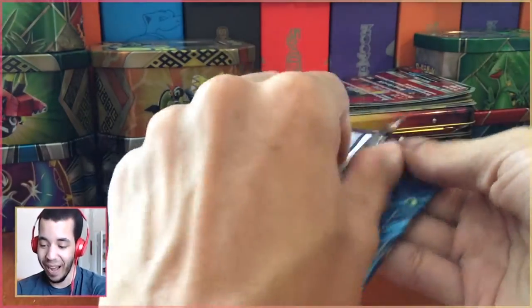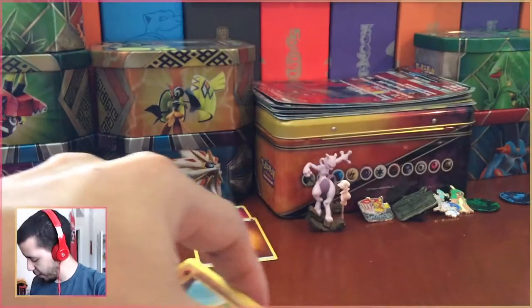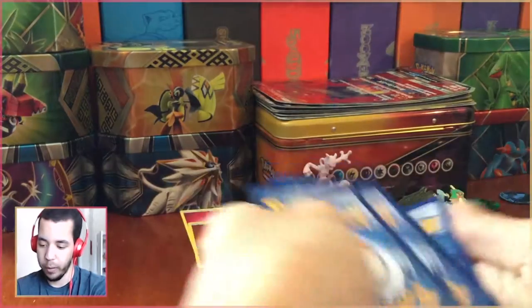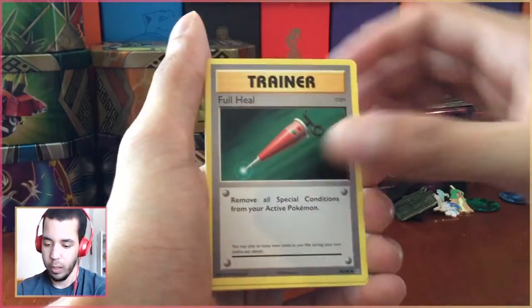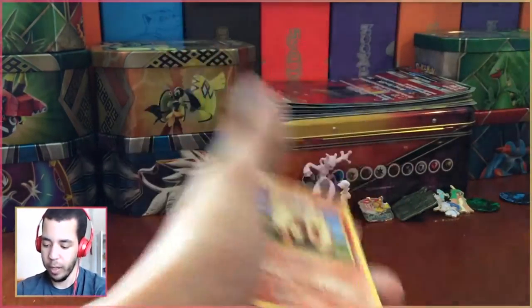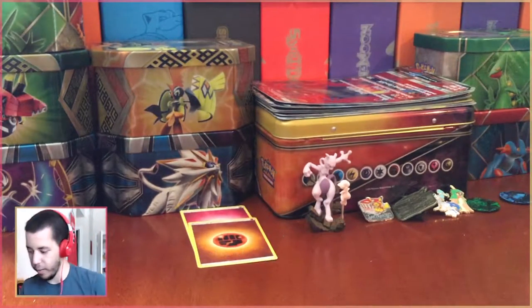We're going to take a break talking about Incineroar for a minute — my favorite starter of all time is Charmander, with Charizard tied for my favorite Pokemon of all time. Now we're at three and two. I love these Evolutions. It always brings back memories of way back when. Nice Fire Energy. Brock's Grit and Arcanine — woo! These premium collections have not been super nice to us.